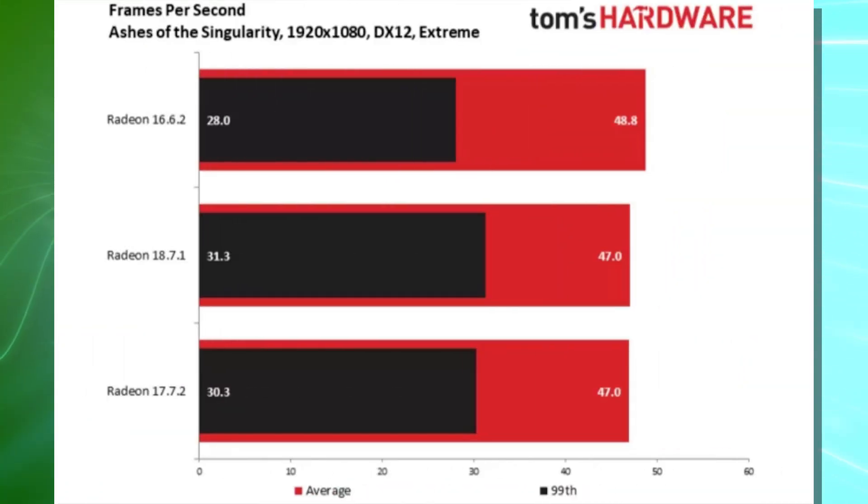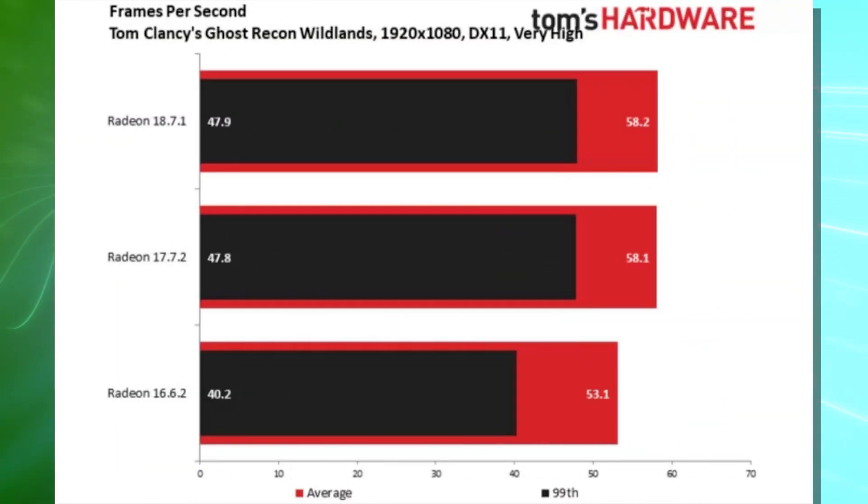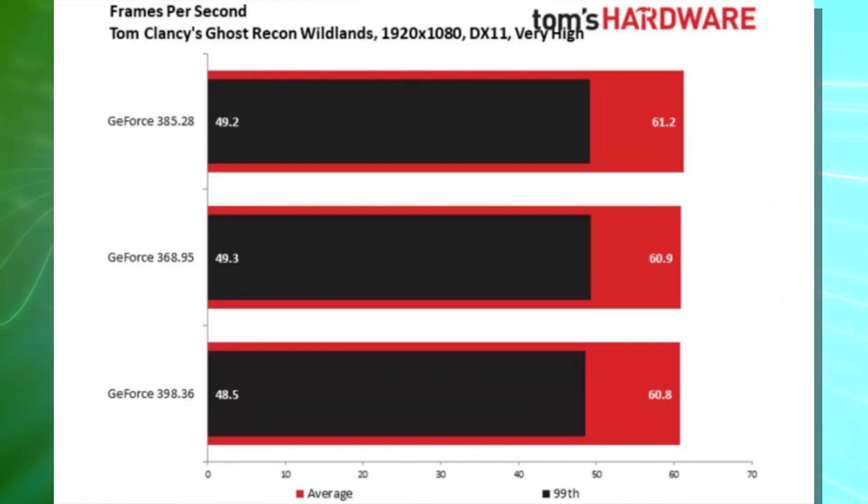However, AMD actually declined in performance on Ashes of the Singularity by 3.7%, meaning AMD did something to hurt its performance there. That means the NVIDIA card ends up 8.5% faster than the AMD card, even though AMD would have had the advantage at launch. A lot of this is subjective and on a case-by-case basis.